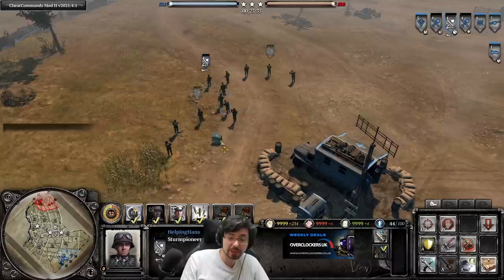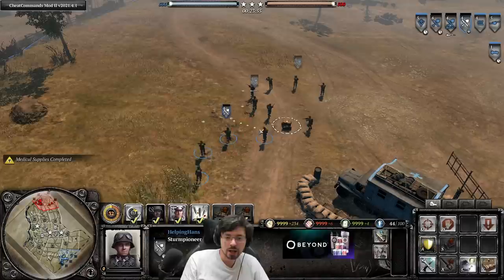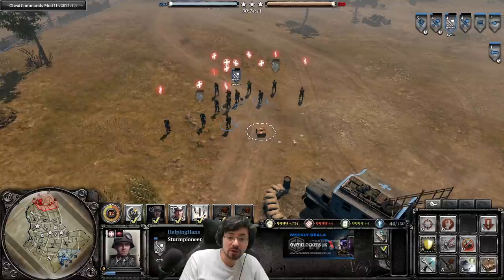The Stern Pioneer squad can lay three medical crates down for 45 munitions. Generally I would advise putting them around your HQ building — if you put them too far forward on the front line, enemies could steal them. The squad that picks up the medkit will benefit from the healing, and nearby squads benefit too. If you move the squad that picked up the kit away, the other squads won't benefit, so you need to keep them all close together.